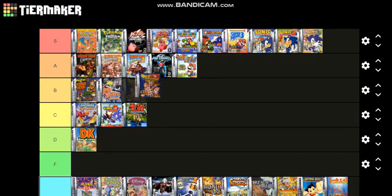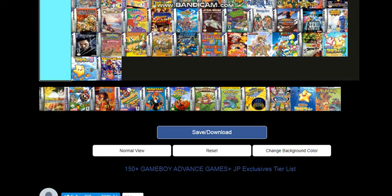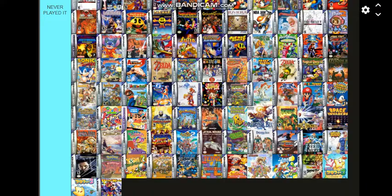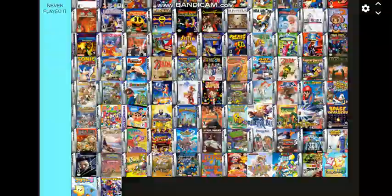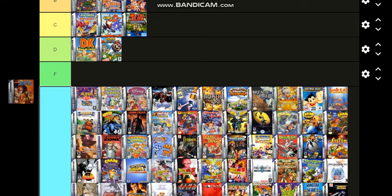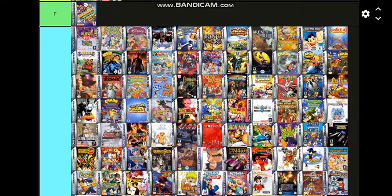This Dragon Ball Z game I played before and it was good. Dragon Ball Z: Buu's Fury Adventure — a great game, so A tier. Super Mario Pinball is a bad game, I don't recommend you play it. This One Piece game is okay. Mario Party Advance goes on F tier — trash game.